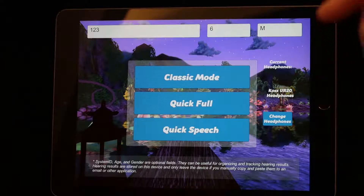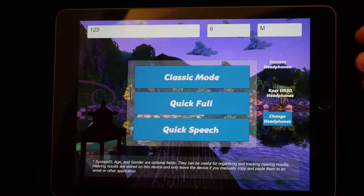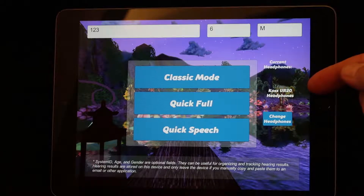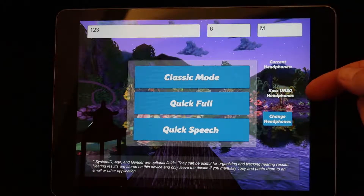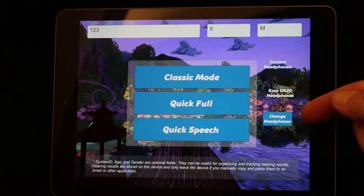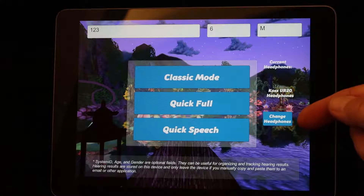Now, check to make sure that the headphone setting is correct. Note here there's a Koss UR20 headphone set, and that is correct because that is the headphone we're using today. If it had been incorrect, you would touch the Change Headphones button, and this would guide you through resetting for the proper headphone.